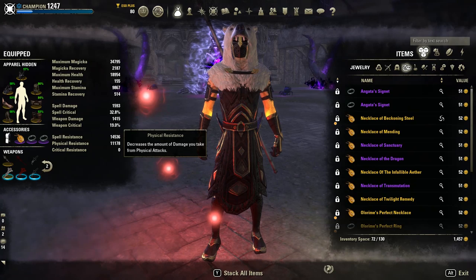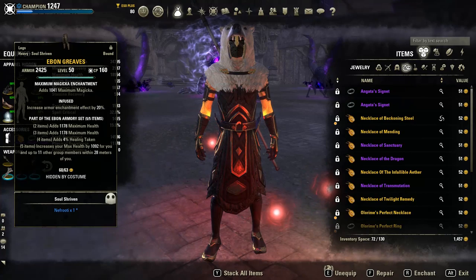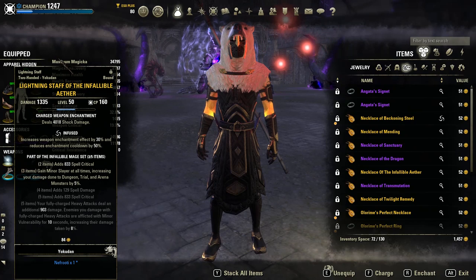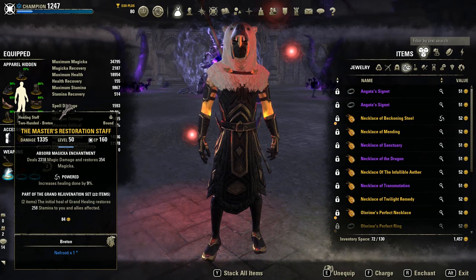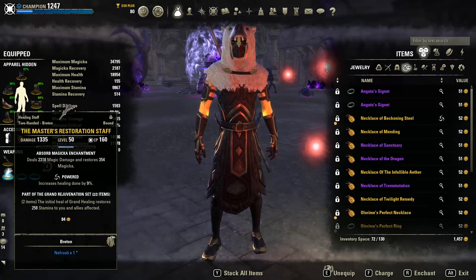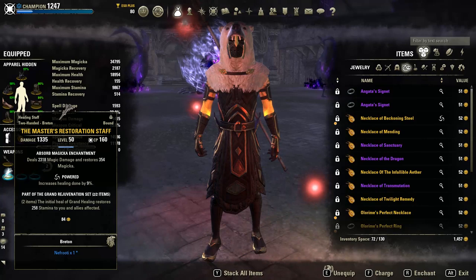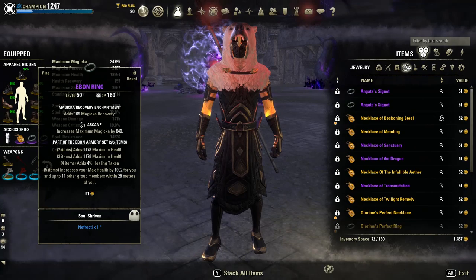In terms of traits, I went three infused — it's up to you if you want to run three prismatic enchants, but I don't see the need for it personally. For the lightning staff, the trait will be infused; however, I would not run a shock enchant — I'd run an increased weapon and spell damage enchant to increase healing done. We have the Master's Resto, and the enchantment there is absorb magicka for sustain. For the powered trait on the Resto staff — I found better results with powered over precise in veteran Cloud Rest hard mode.